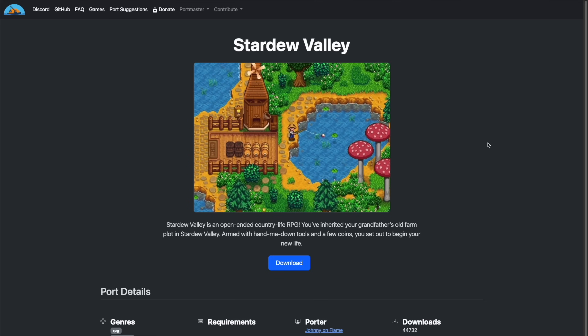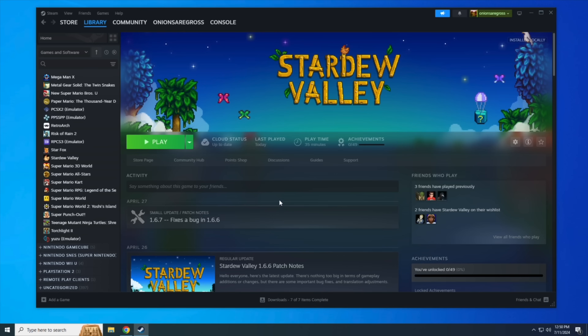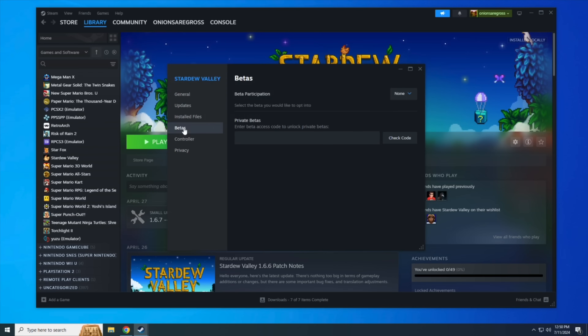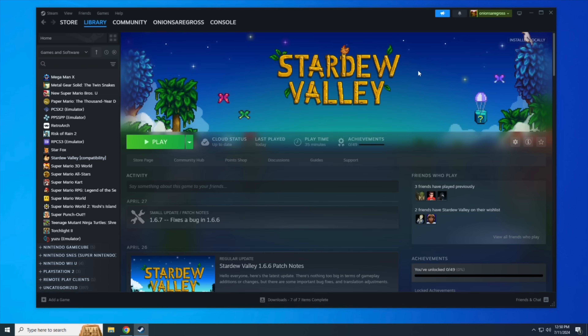For our next commercial game installation, we're going to do something a little more complicated: Stardew Valley. If you look on the Portmaster page, it requires the compatibility version of the game. That might sound intimidating, but it's literally just one extra step. Right-click on Stardew Valley and select Properties. In the Beta section, under Beta Participation, choose the option that says Compatibility. This will prompt Steam to download and install a new updated version of Stardew Valley that works with 32-bit systems, including the handhelds we want to play on.